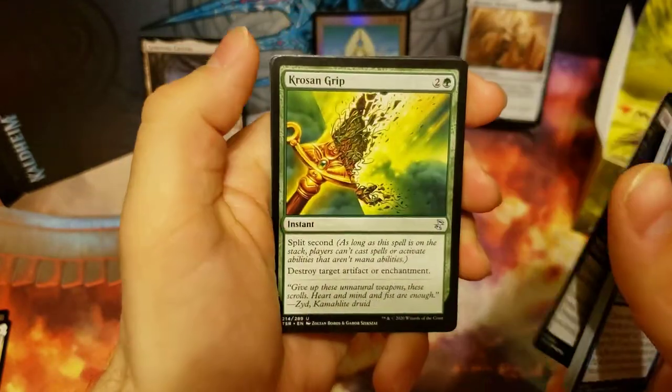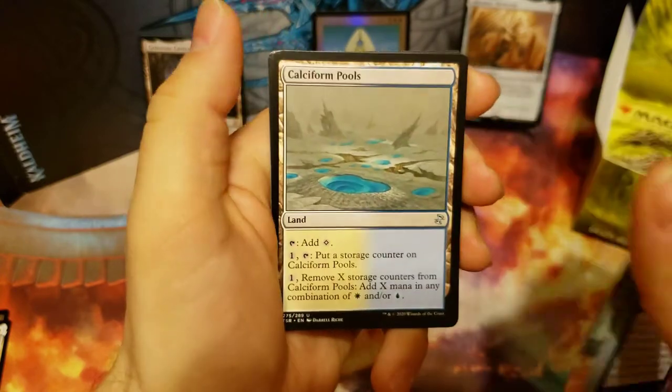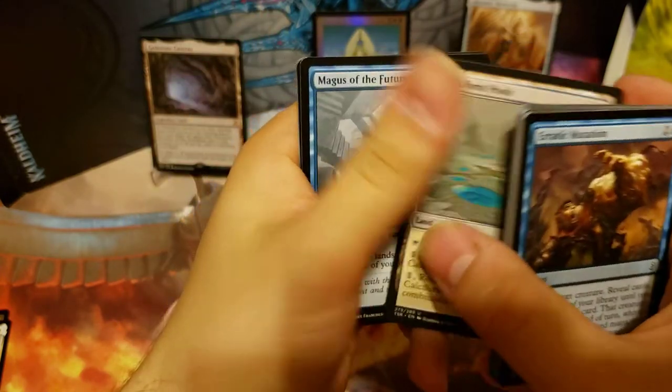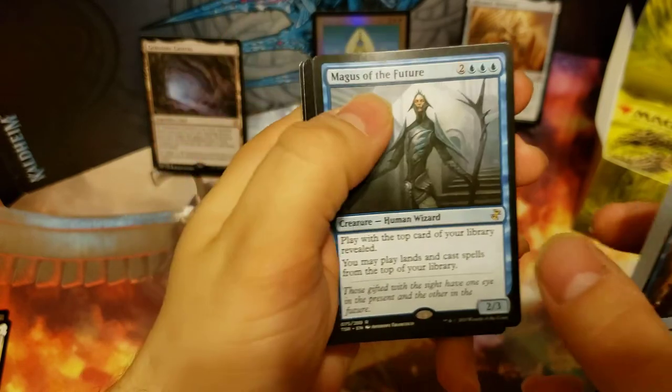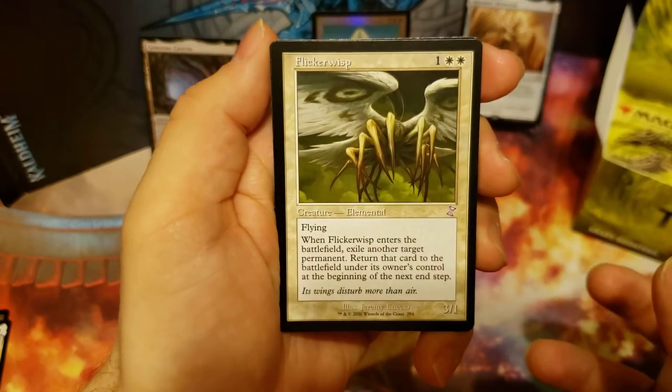We got Skittering Monstrosity and Krosan Grip, Calciform Pools, and we got another Magus — Magus of the Future — and our time-shifted card is a Flickerwisp.